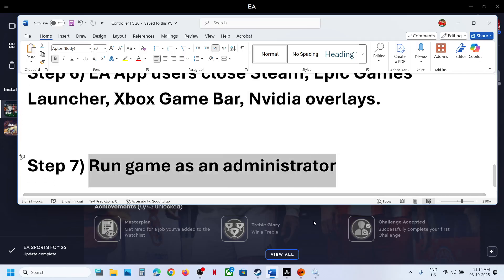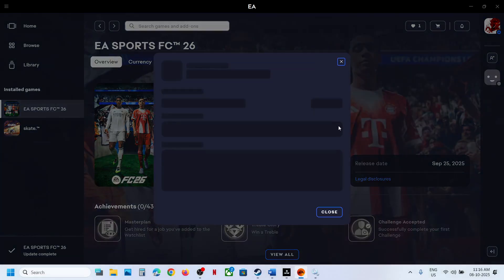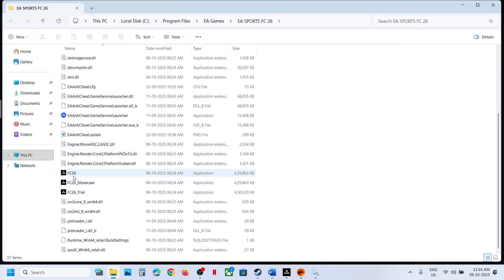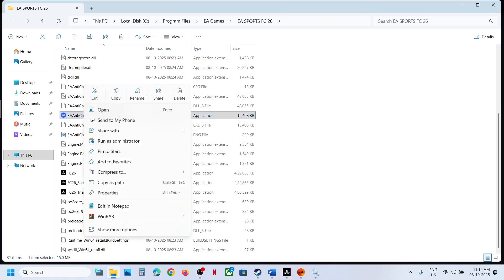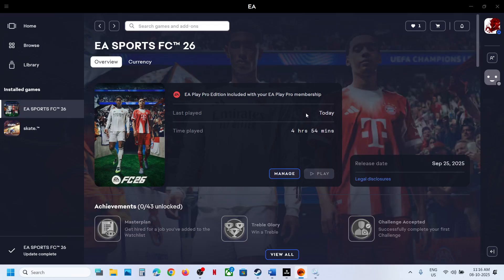The next step is to run the game as an administrator. Whether you have the game on Steam or EA app, go to the game installation folder, right-click the game .exe file, and click Run as Administrator. If that does not work, you can also try launching the EA Anti-Cheat Game Service Launcher as an administrator and then check. One of the steps shown in this video should help you fix the slow motion issue. Thank you so much for your time — please like this video and subscribe to my channel.